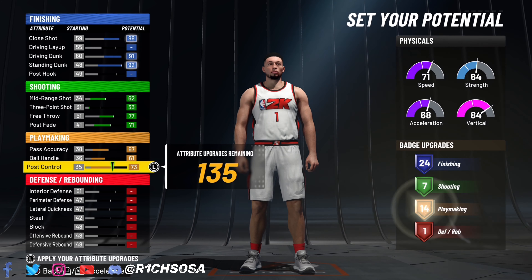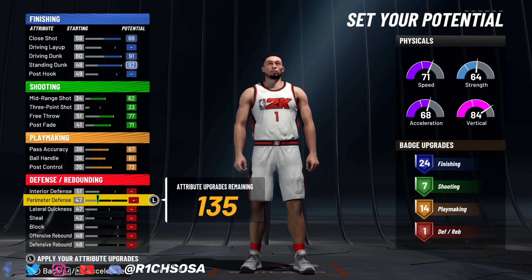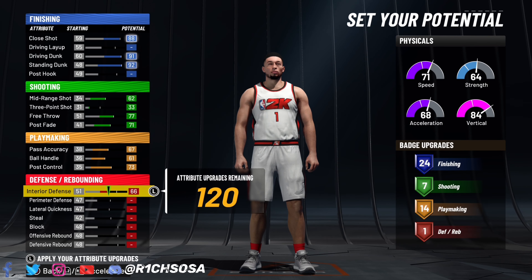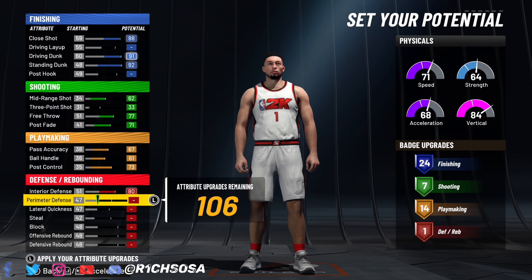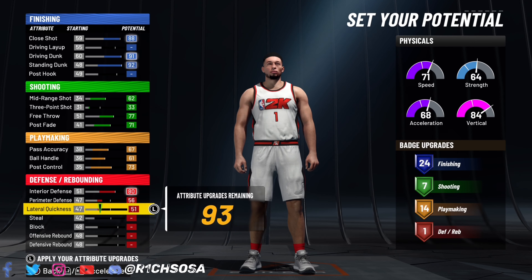Right here on the playmaking, we're going to go with a pass accuracy of 67. Ball handle — we're actually going to adjust this to where we get 14 badges. And then post control — max it out at 73. So far, looking so good: between the shooting and the playmaking, that's 21 badges, plus the 24 from the finishing.